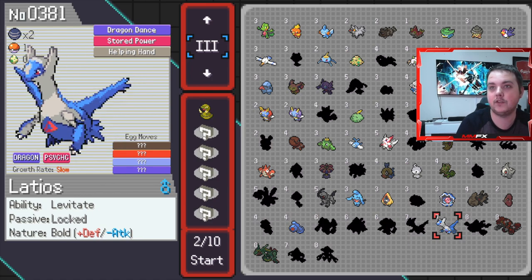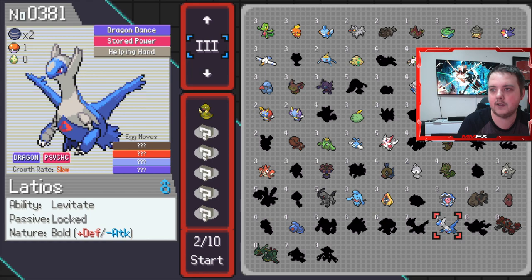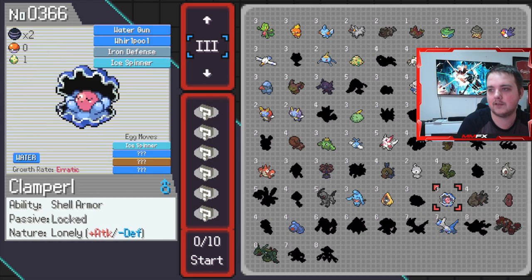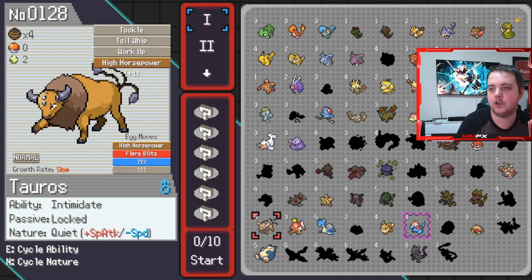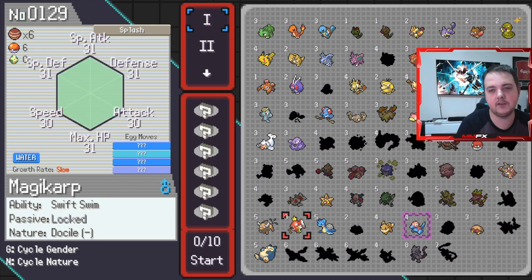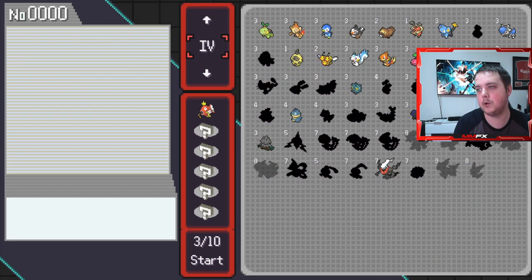Latios does have Dragon Dance and Stored Power so you do a lot of damage really fast, but that does put us near enough at max. One of the main ones I want to mention is this Magikarp - we haven't got any eggs with it but it's near enough max IVs: max HP, max Special Defense, max Special Attack, max Defense, and then Attack and Speed at 30 and 30. So I will be taking that with us.